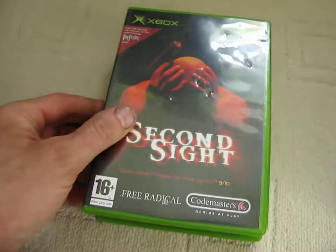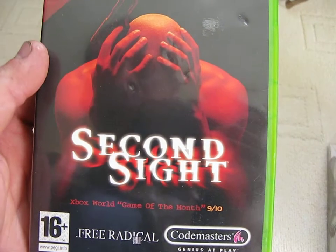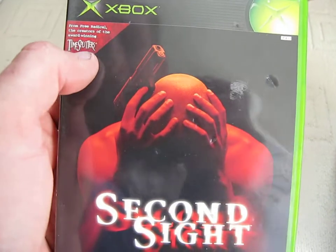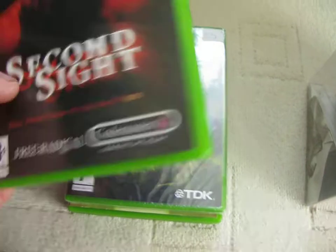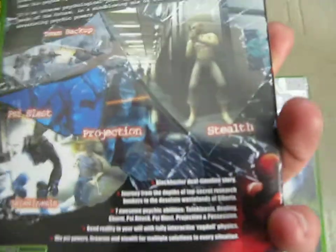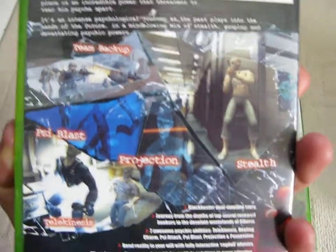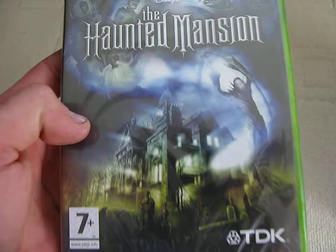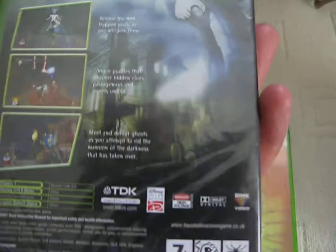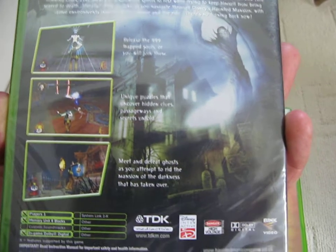Next, two Xbox games. We've got Second Sight here, from the Free Radical creators of the award-winning TimeSplitters series, published by Codemasters. This is a one player game and was released in 2004. Next we've got a sealed one which was quite nice — never been opened. Disney's The Haunted Mansion by TDK, a one player game released in 2004.